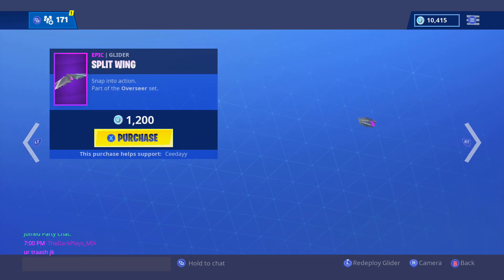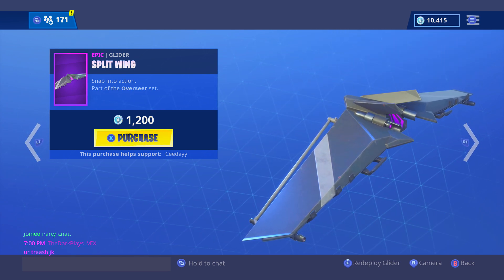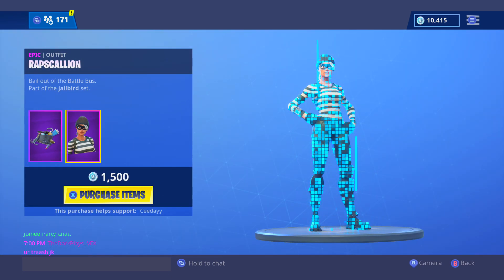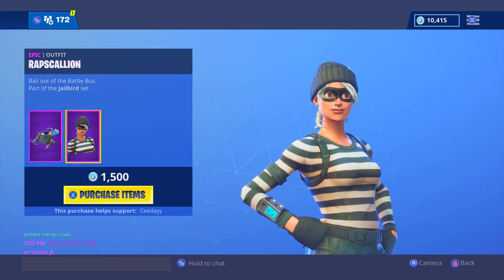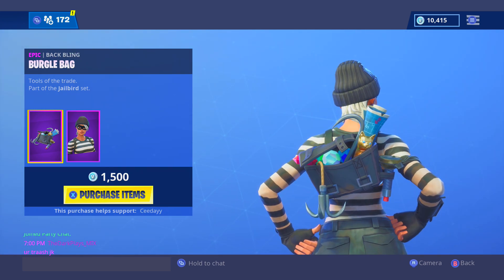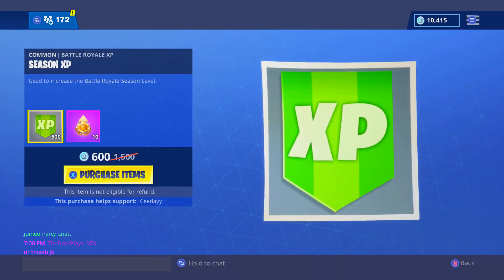The glider is the Split Wing — snap into action, part of the Overseer set. Then we have the wrap Scallion. I was actually looking for this skin to come back out because I really wanted to get it. Bail out of the battle bus, part of the Jailbird set — a really cool skin in my opinion. The back bling isn't too cool but the skin itself is pretty cool.